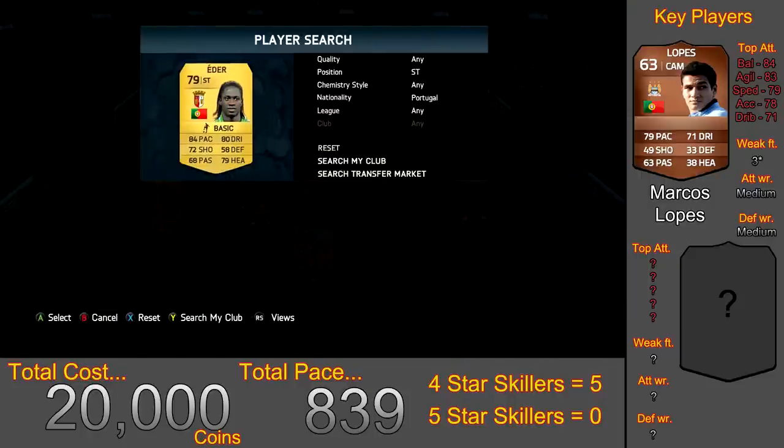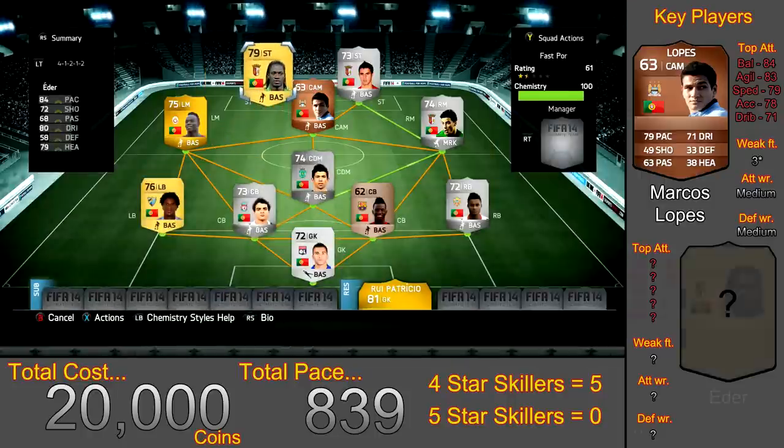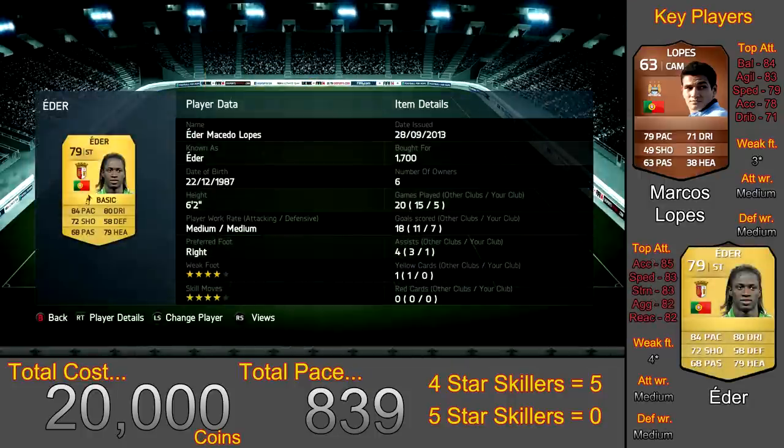Lastly in this team we have a non-rare gold called Edgar Ida for 1,700 coins. At the moment his genuine price is 1,700 coins and he cost me so much because he is just an absolute beast. If you look at his top 5 attributes you'll see exactly why he costs so much for a non-rare — his stats are just incredible.